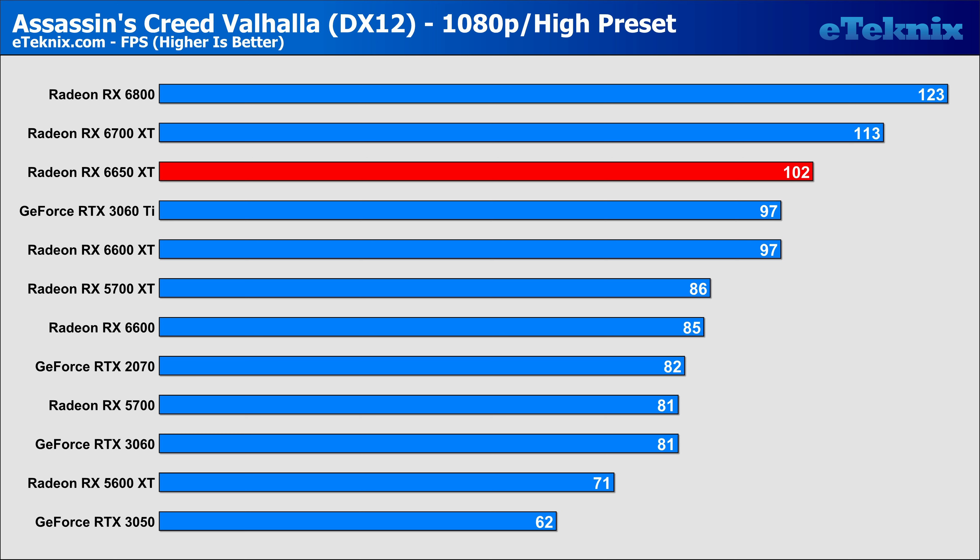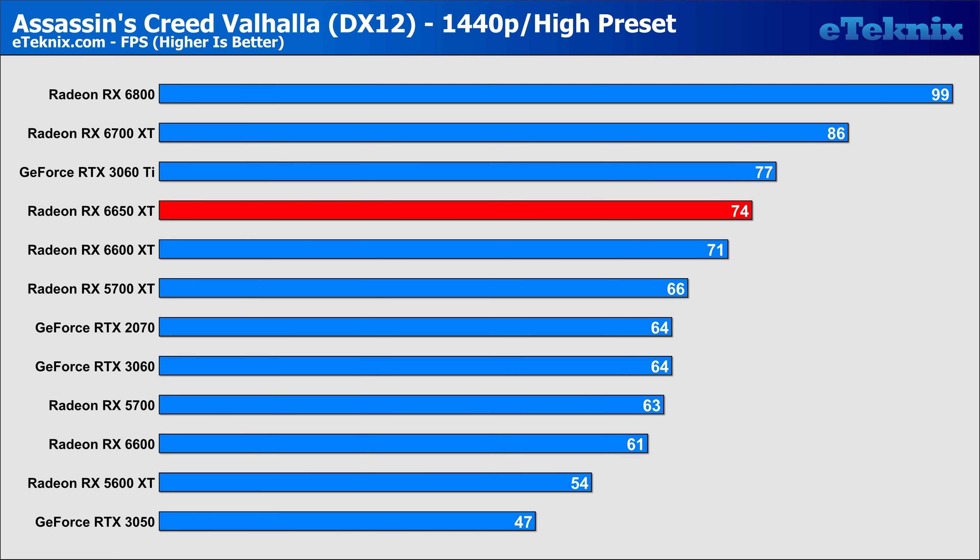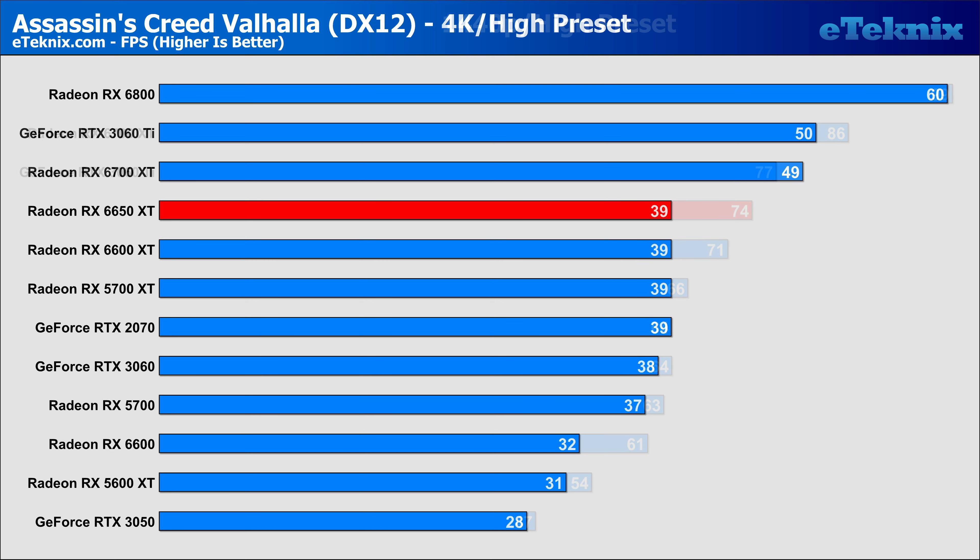Moving over to some games, and first up is Assassin's Creed Valhalla. We suddenly see a complete 180 with the 6650 XT sitting ahead of the 3060 Ti by 5 frames per second. Admittedly, margin of error and retesting could see these results get a little closer, but I'm going to chalk that up as a win for AMD. As we move up to 1440p, the results fall much more in line with the RTX 3060 Ti pushing ahead by 3 frames per second. There's a small bump from the 6600 XT up to the 6650 XT, again only by around 4%, but sadly it's just not enough to make me say wow. At 4K, the RTX 3060 Ti storms ahead at 50 frames per second, while the 6650 XT gives us exactly the same performance as the 6600 XT.